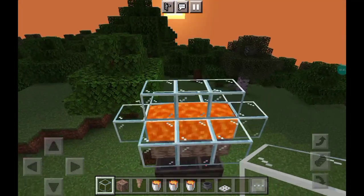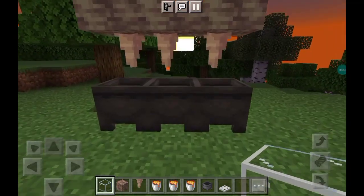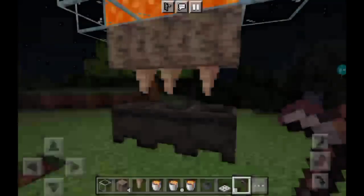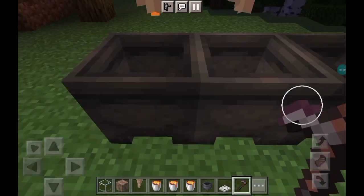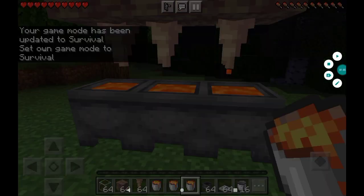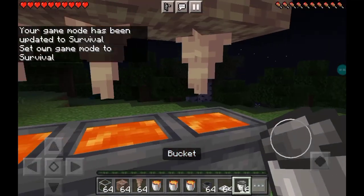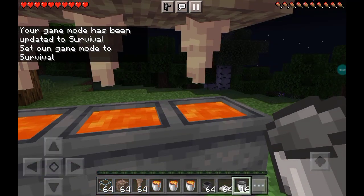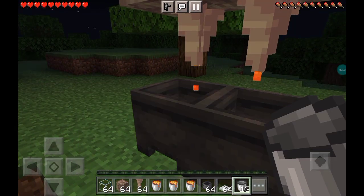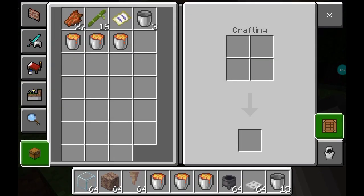So this is how your farm should look like. The dripstone should be dripping lava into the cauldrons. Now here you just have to wait a while for the lava to drip into the cauldron. Once this is done, you can go in with a bucket and fill up your buckets — and this is fully renewable.